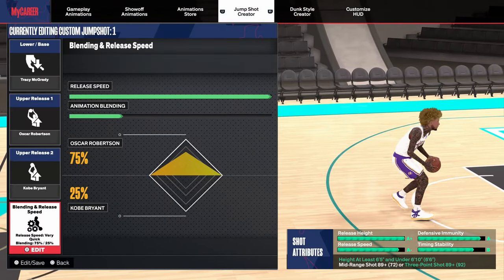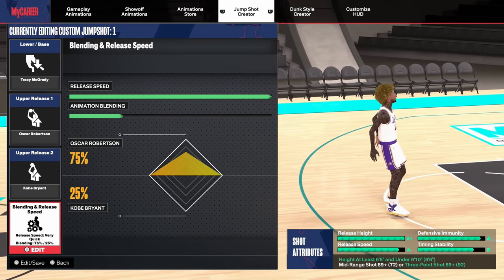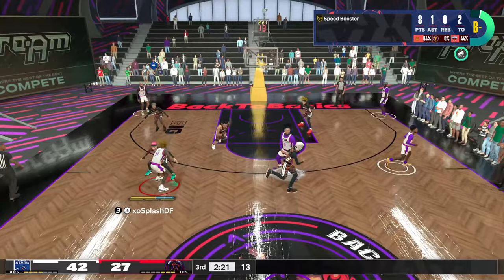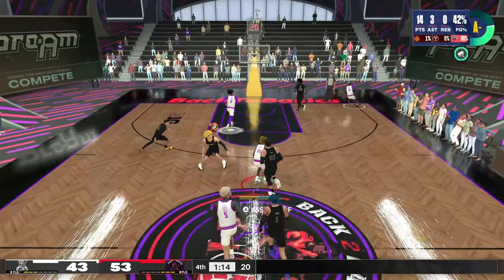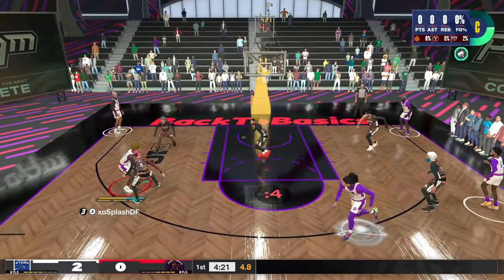For the first jump shot, this is for the taller guards. I use this jump shot on my 6'6". The base of this jump shot is Tracy McGrady, the release one is Oscar Robertson, the release two is Kobe Bryant, and the blending is 75-25. The release cue I use for this jump shot is mainly either release or push — it's mainly preference. You guys can try those out and let me know down below.